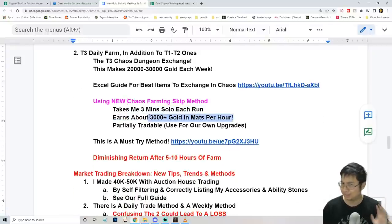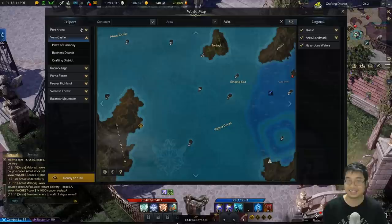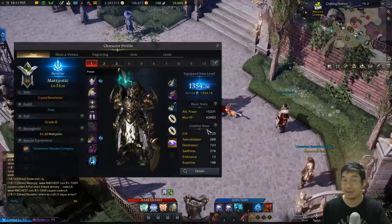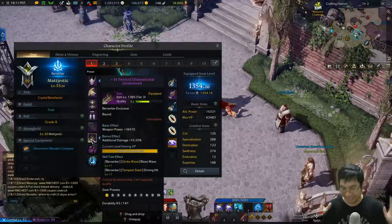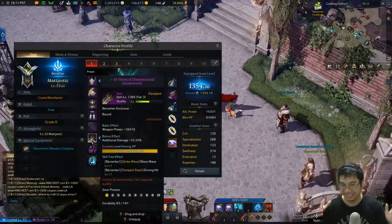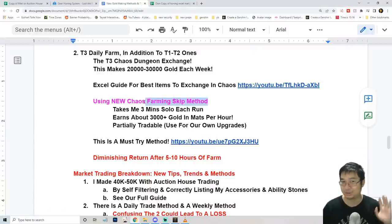I've estimated I can make about 3,000 gold in terms of materials in one hour, and I do about half an hour to an hour of this every day — it's actually really profitable. Part of the items you get will be tradable from the chaos exchange, and items you can't trade you can use to upgrade your materials. Just to show you guys — I'm working on an upgrading guide — I currently have plus 14 on tier 3.